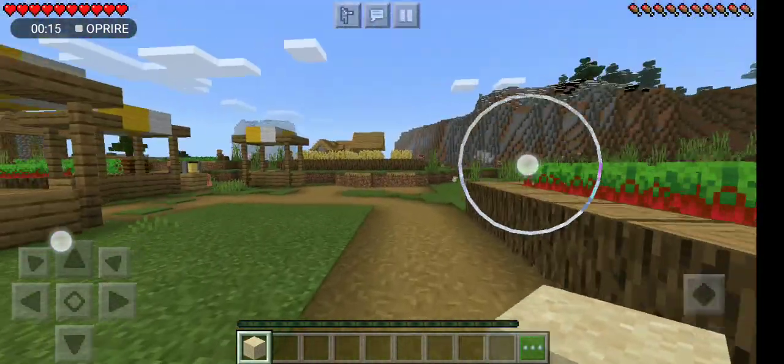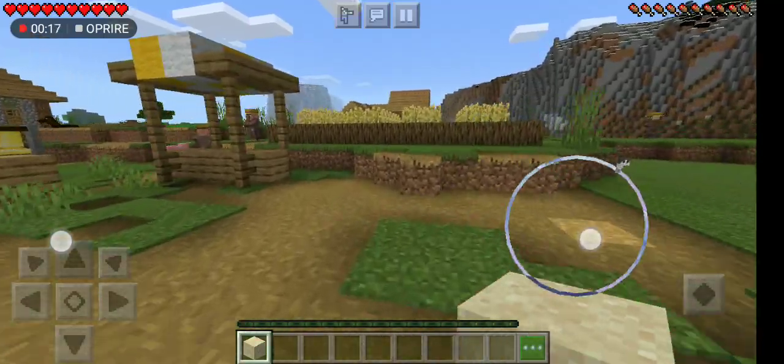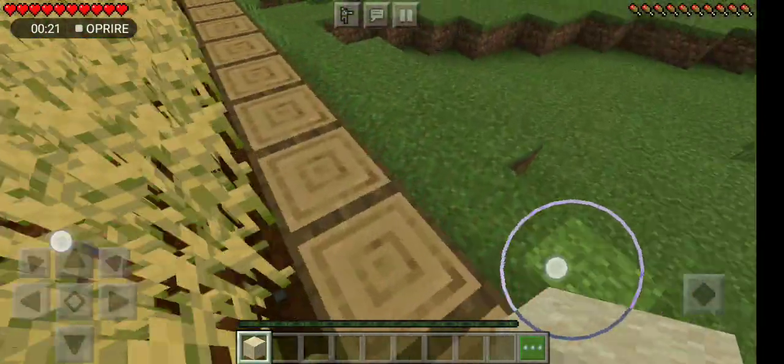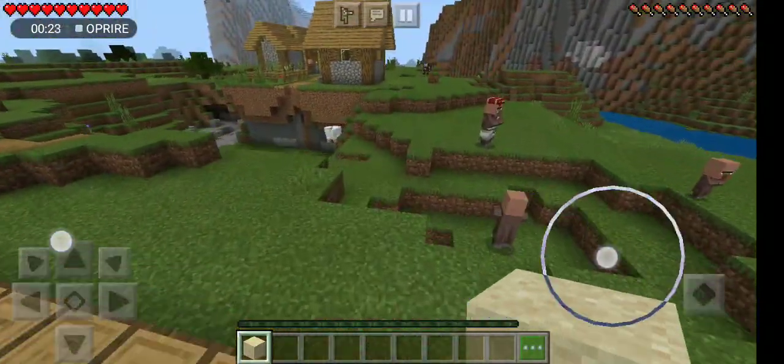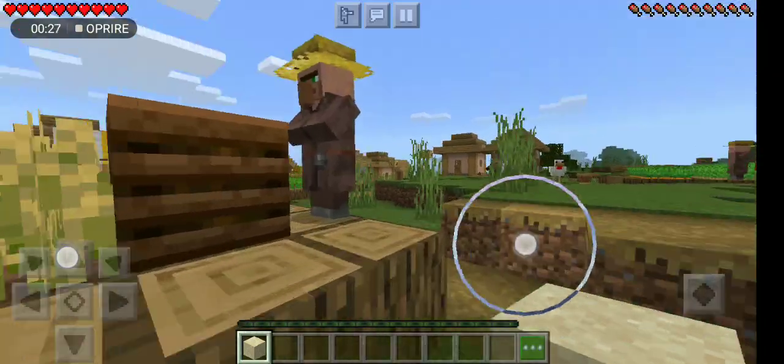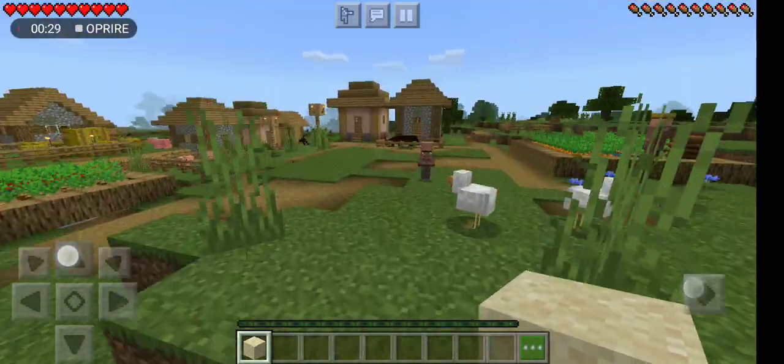So we're going to try to find diamonds, but I'm going to find a cave first. I have a block of sand in my hands. I don't know where about them. I'm on a village. Let's see what they have in their houses.